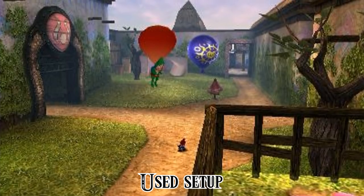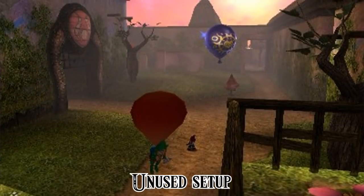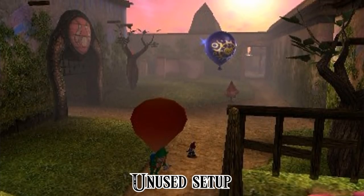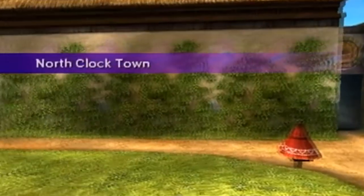Now for some reason, a grotto altered the position of Tingle's object in an unused scene setup of North Clock Town. All of a sudden, he's a lot closer to the Great Fairy Fountain, so he moved quite a bit, and we think that wasn't their goal. This must have been a mistake, since it's so extremely far off for no reason at all.